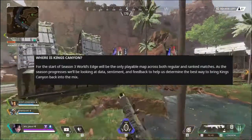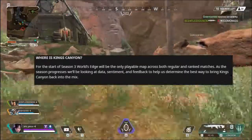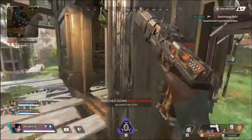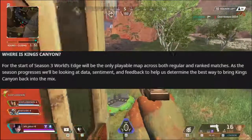His drone detects up to a 30-meter distance, and his ultimate is the Charge EMP — it does 50 shield damage, slows down players, and destroys traps like Caustic's traps and Wattson's fences. World's Edge is the only map available at the start of Season 3, but Respawn has stated that they will bring the previous map back in the future as they look at the data.